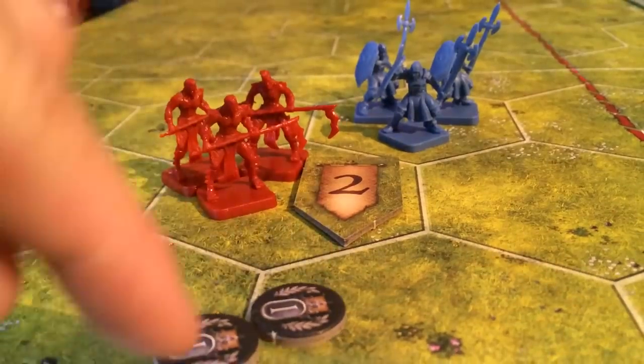In the first edition, when the last unit was killed, it becomes a victory point. Now you get victory points for areas on the board you control at the end of your turn.